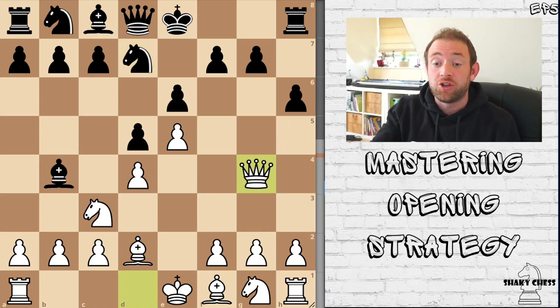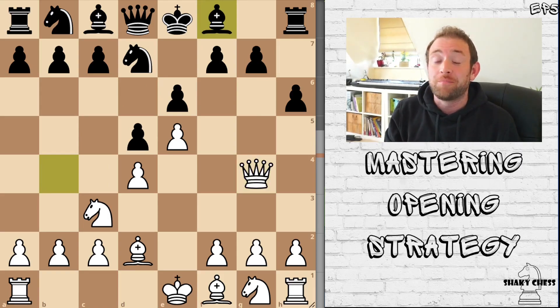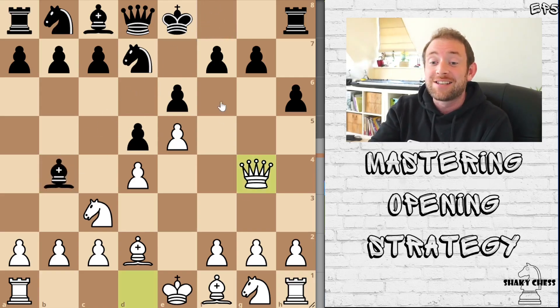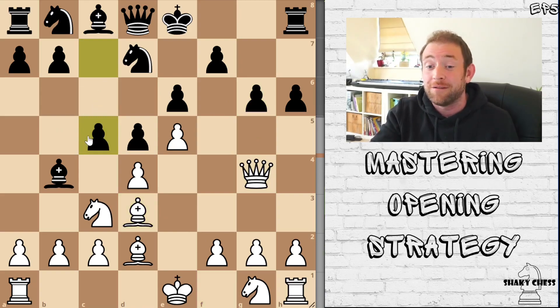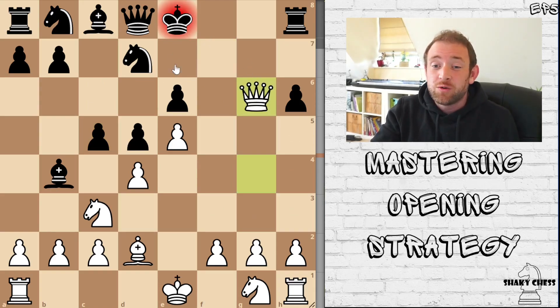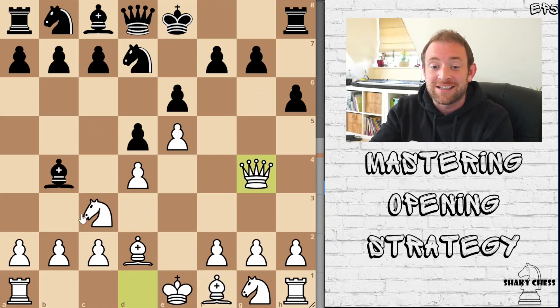Queen comes across to G4, staring down at the undefended pawn, and Black brings back the bishop to F8. Now, I know this episode is all about passive moves, but this is actually the best move. In closed positions, these kinds of retreats can be justified. It's considerably better than doing something like G6, because after the bishop comes across with something like C5, that bishop can then come across and capture the pawn — and if Black goes ahead and takes, the queen comes up and we've blown open the king's side. It's pretty much game over for Black. So bringing back the bishop isn't actually a terrible move; Stockfish does recommend it.